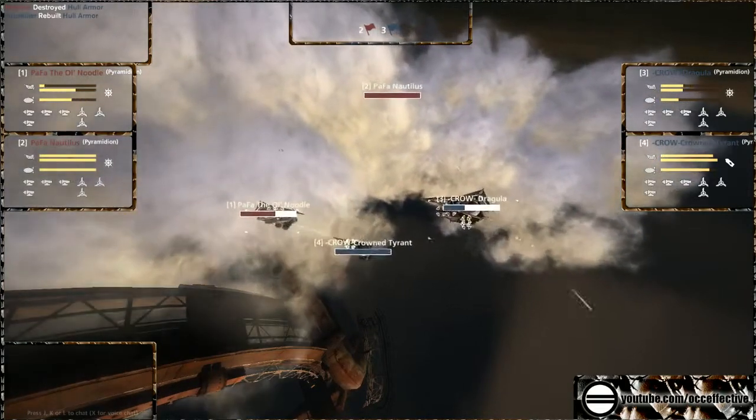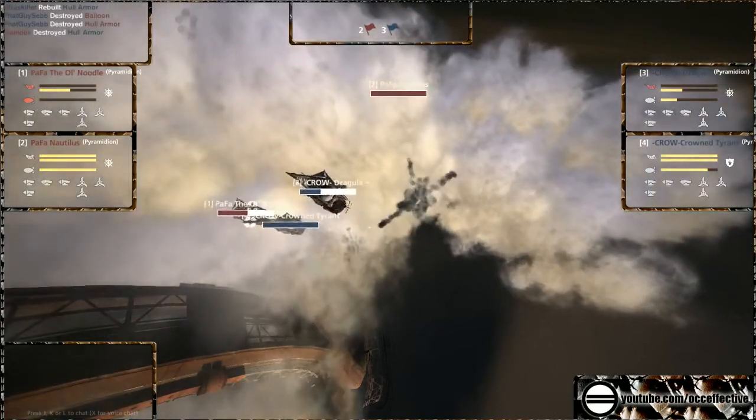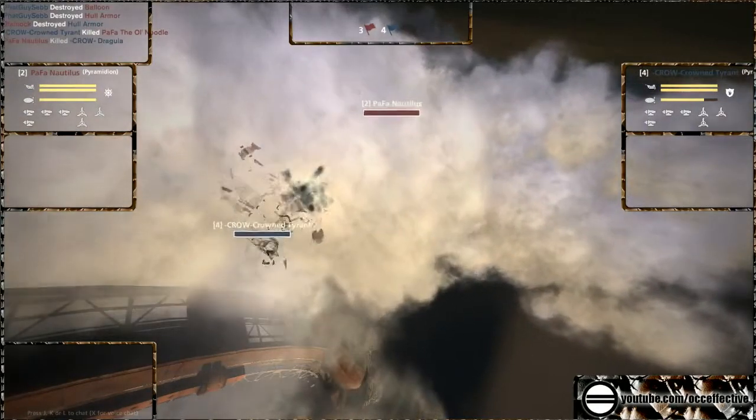Dragula's armor taking a huge hit. Going back up. Pastafarian's balloon and hull down. That's a double kill — two kills at once, one from either team.